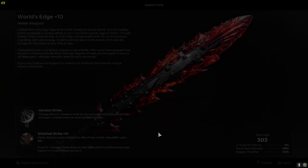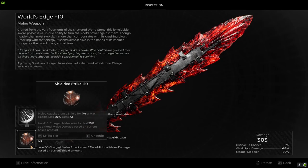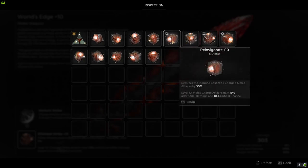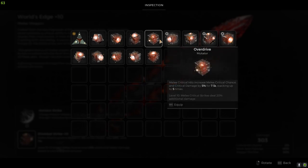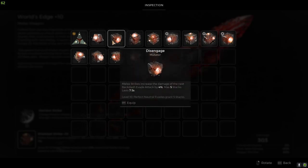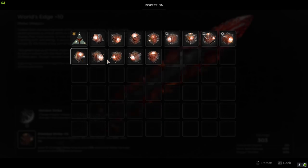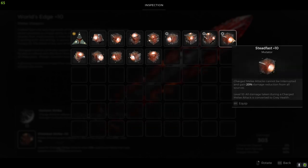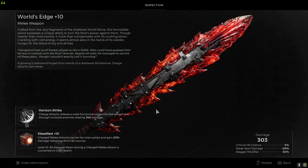So fighting the boss — probably going to get staggered a lot, which is going to be very unfortunate. This is the stamina cost. I know there's one that makes it so your charged melees can't get staggered, which is what I need.